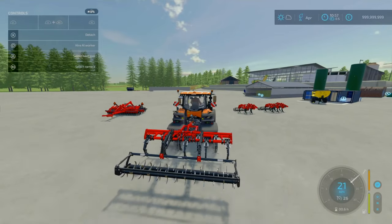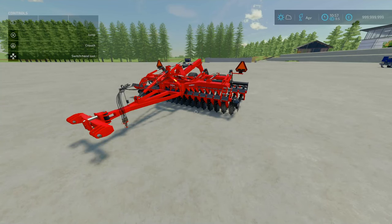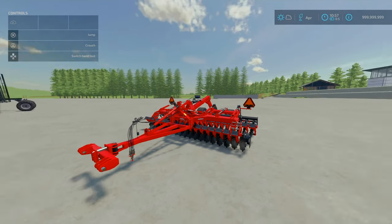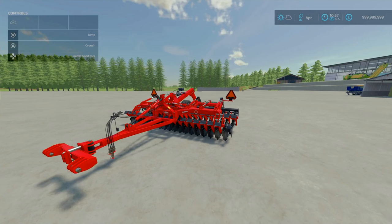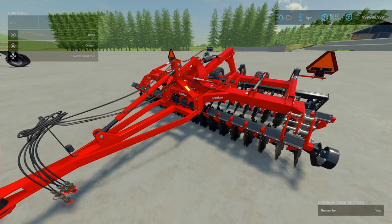Without further ado, let's look at the rest of these mods. For the Ashdokhan EvoDisc T450 — also by KRKZ Modding with a collaboration with Ashdokhan Agricultural Machinery — the EvoDisc T450 is 23.79 megabytes to download. It is a disc harrow, and slot count is 12 slots, goes down to 1 on console.